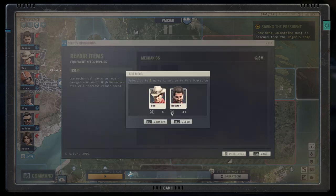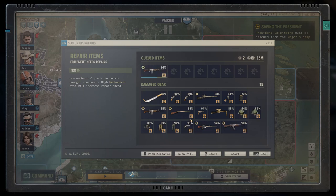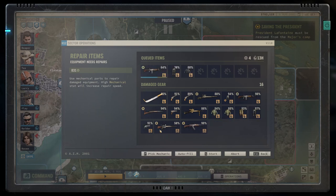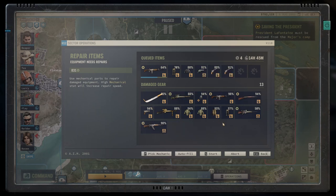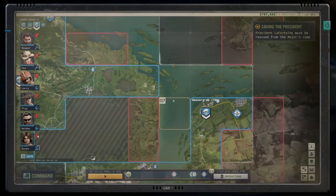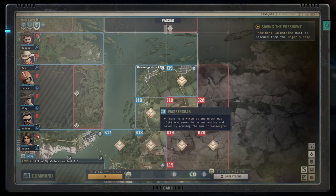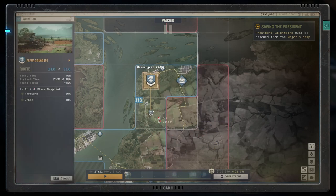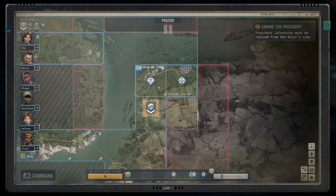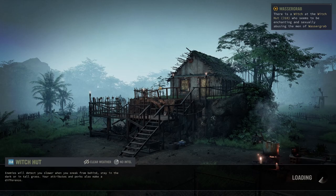We could also do some repairs on our stuff while we're here. We do have some items that should probably get a bit of a touch up, especially where we got smacked around a bit. Okay, that team is busy and happy. Alpha Squad — there's nothing specifically at Wasagrab, but if we head south, there is a witch at the witch hut who's been having some shenanigans. I think that's going to be our next target, so we'll start moving down for that. This is going to definitely be something that we investigate properly next time.